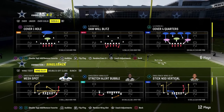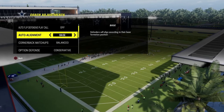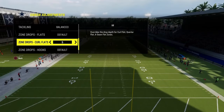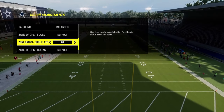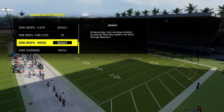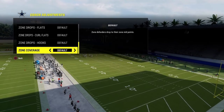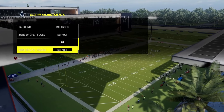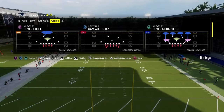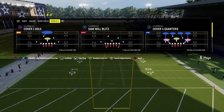First, we'll show you how to stop single back wing slot stretch alert bubble. For coaching adjustments: auto flip defense play call is going to be off, auto alignment is going to be set to base, and option defense is going to be unconservative. You can have 20-25 yard curl flats to help with some coverage stuff, but zone coverage can be on default and match if you put the zone drops there.